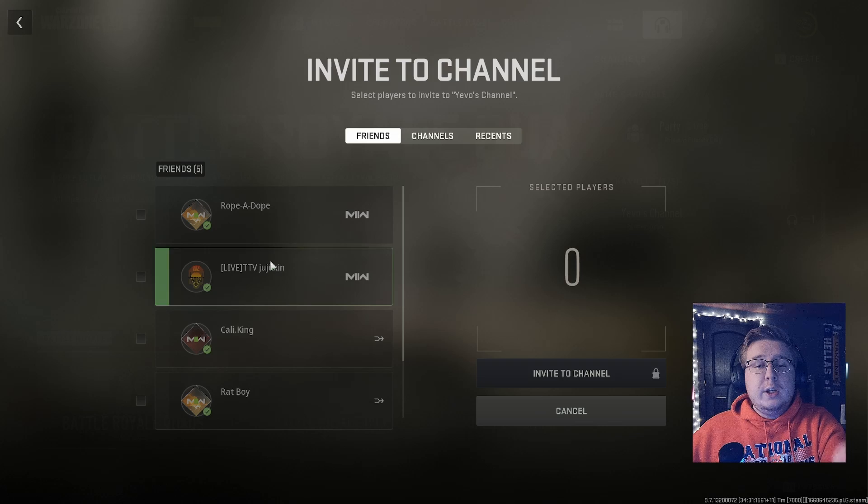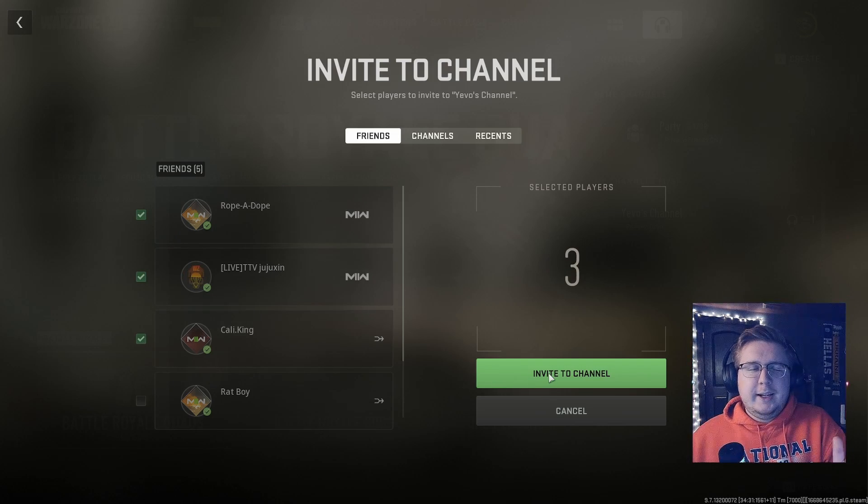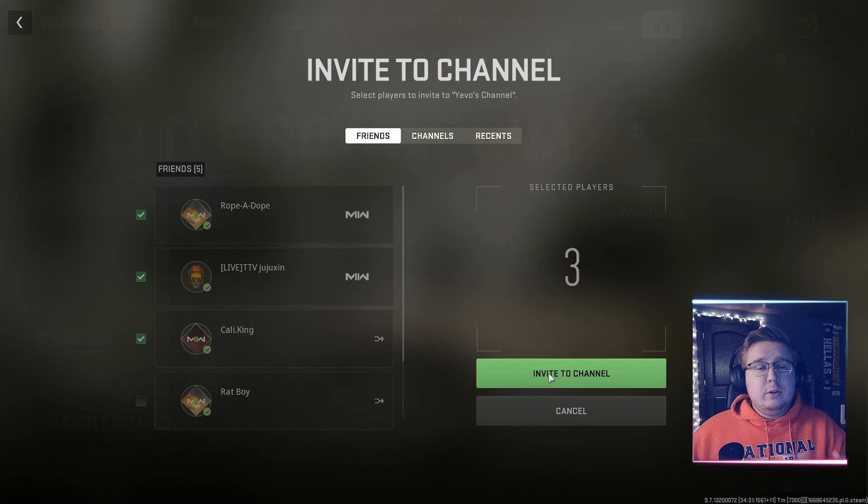Whether you have a certain squad or a friend or two you play with, click their names and select 'Invite to Channel.' They have to accept and join it, and then you guys are able to squad up and play Warzone — whether it's squads, trios, duos, whatever the case is. Hopefully you found this helpful! If you did, make sure you like the video and subscribe to the channel.